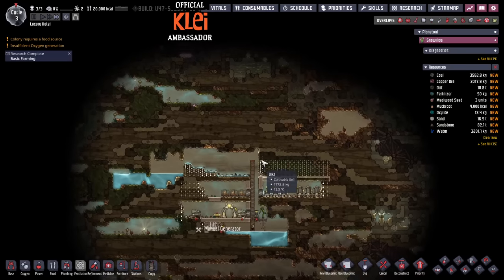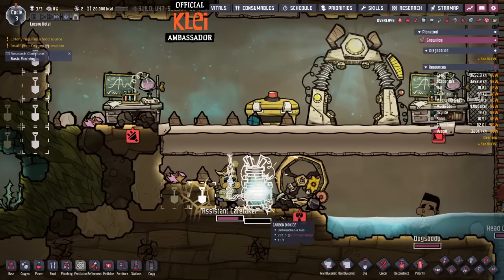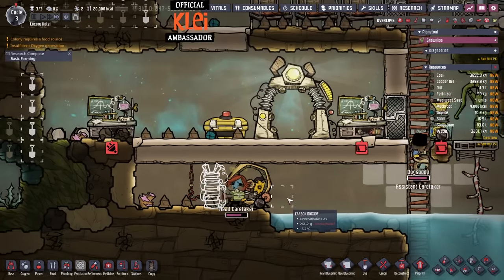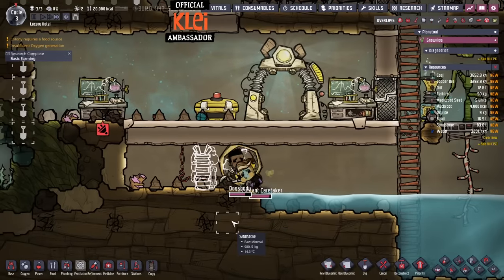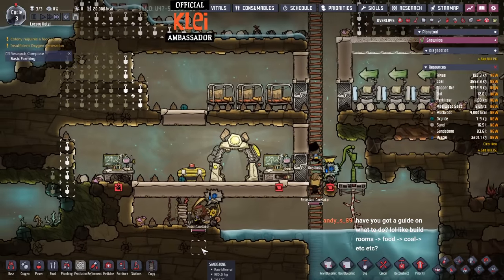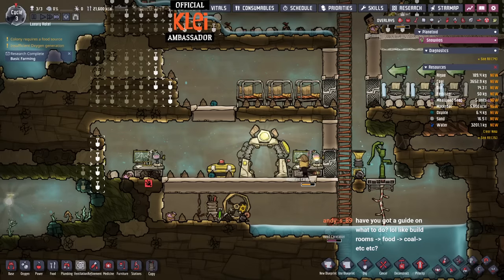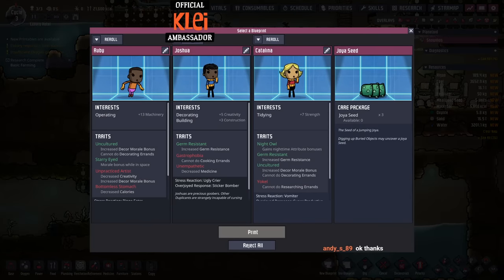We'll start putting in a little mess hall and leave space for some bedrooms. We need to already start thinking about atmo suits. I tried this before a long while ago in the base game — I was building in space with no atmo suits and it was bad; I used a lot of oxygen up just keeping them going. So we want to plan ahead for that.